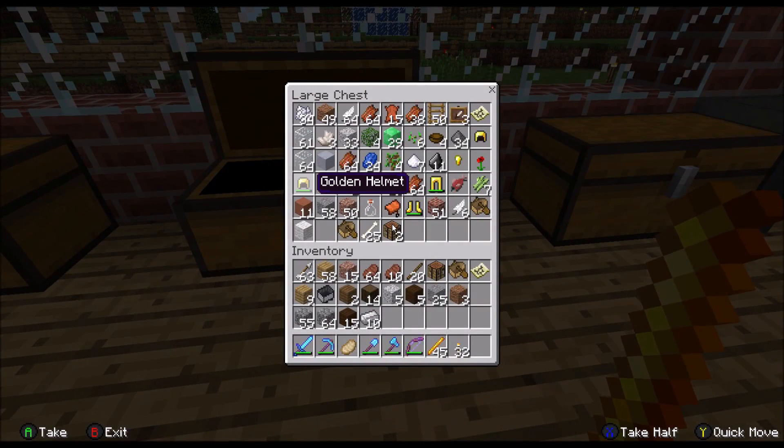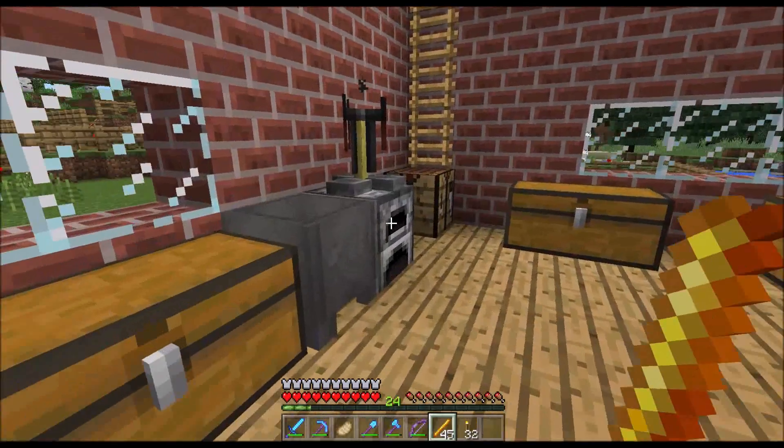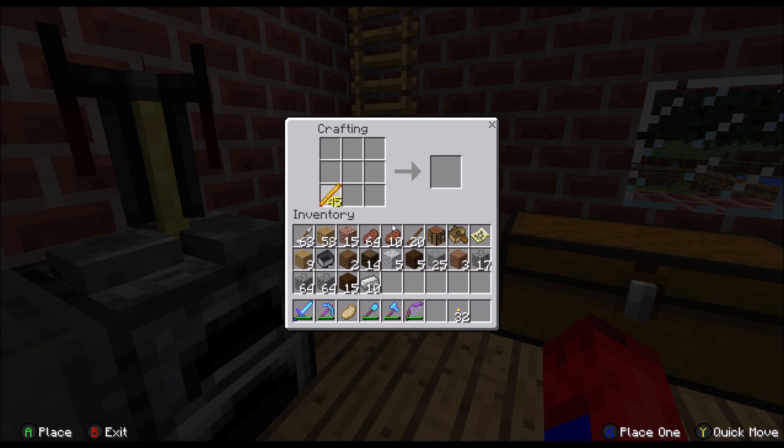We got some cobblestone — alright, let's get this over here. I think I remember the recipe — just move this, uh-huh, and then move this. Put that right there, and then put this right here. Put this piece of cobblestone right there, and there we go. We got ourselves 22 brewing stands. I didn't really need that many — I probably only needed like four or five, but it's good to have extras.